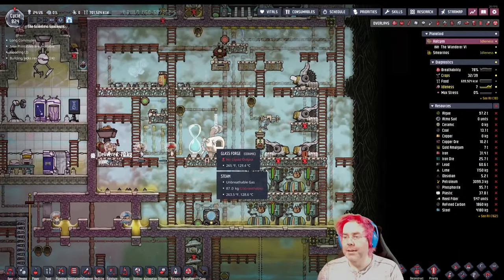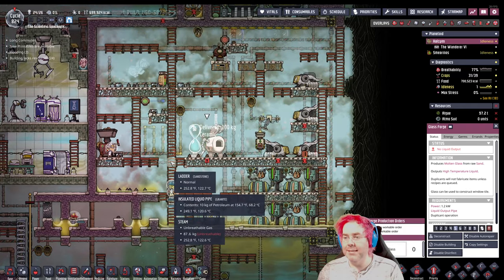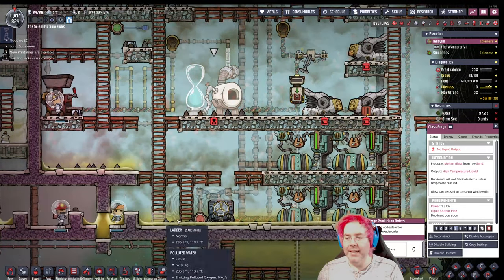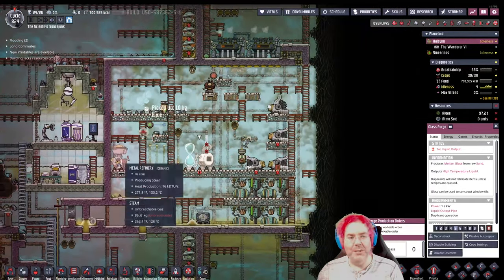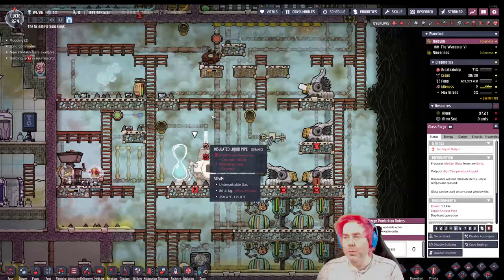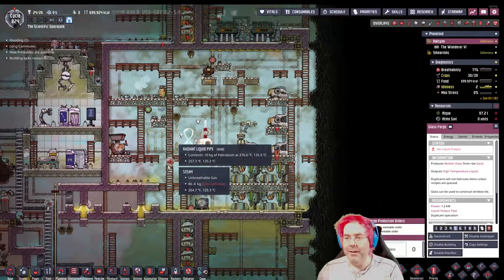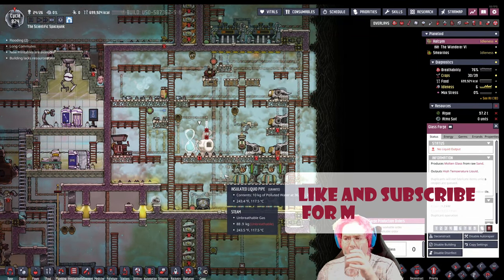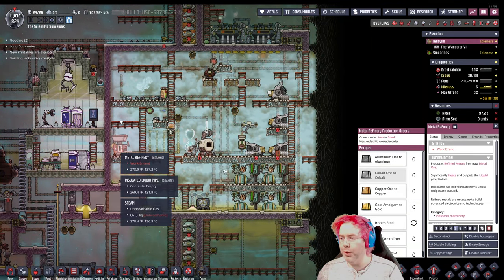This is the glass forge — I've never used this before. But the idea is we can make molten glass, and I think what I'm having it do is it's going to pump it, come out of this vent, and land in our pool of water down here and cool off. It's all fine because we have a bunch of steam in this room — it's going to give us more power. We're producing ceramic right there.